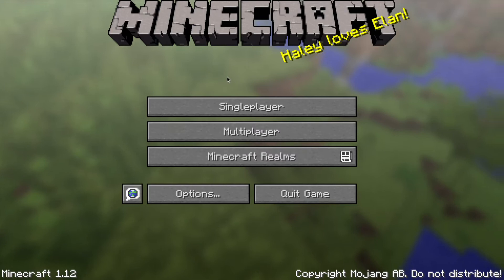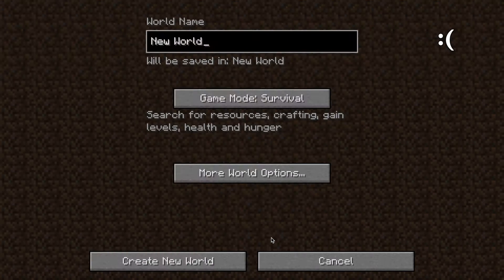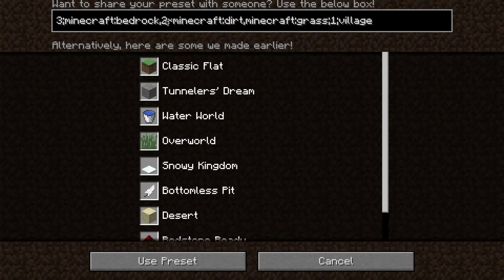I am going to be teaching you how to build a really beautiful house. So first of all you need to go to single player, unless you have friends. Create new world, move it to creative, more options, super flat, customize and we are going to do this. So there are 52 dirt — use preset.